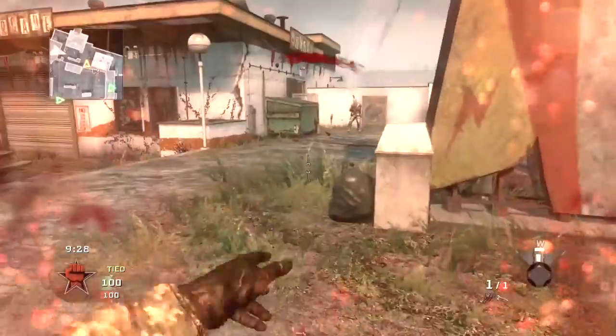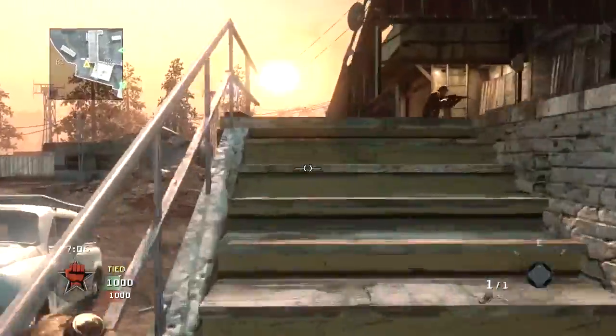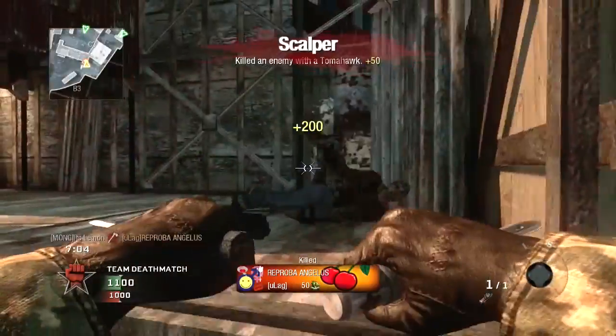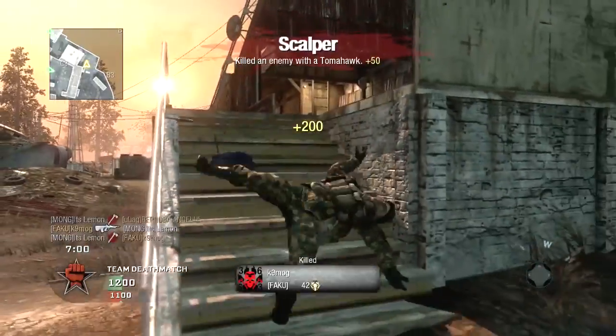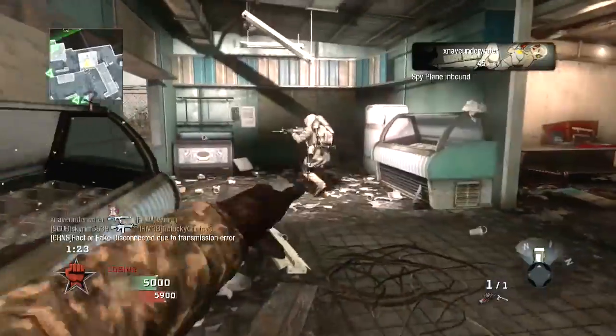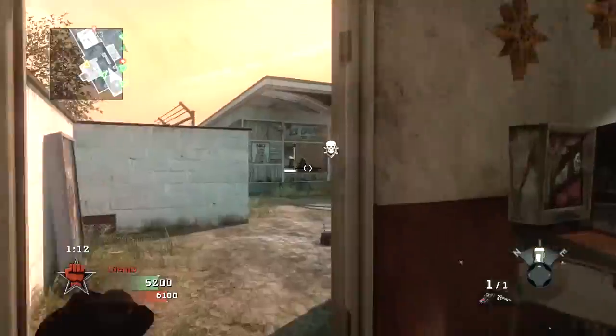We're going to show that again and slow it down a whole bunch. You can see that Fast Hands will get you the kill quicker but it won't bring up the reticle quicker. Black Ops 1 actually takes the prize for that — it brings up the Tomahawk reticle the fastest, but doesn't release the fastest. It's a bit confusing and you'll see it when we break it down.